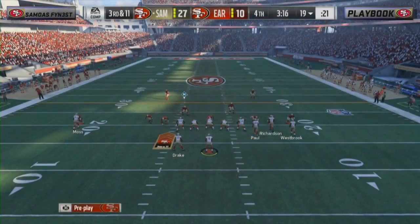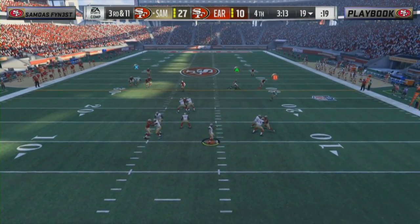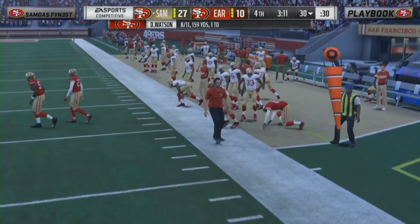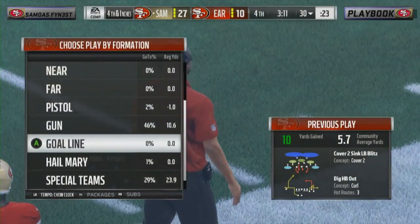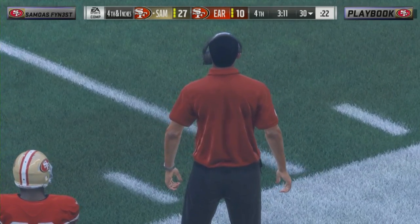He's been doing that all game long. Monsta wrote in his notes: 'Samoa's Finest — glitchy.' He's glitchy all around — even when he's not playing the game, Scott, he could be watching somebody else and he's still glitchy. He's very impressive. Fourth and inches here at his own 30.